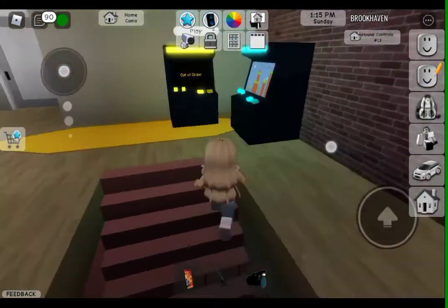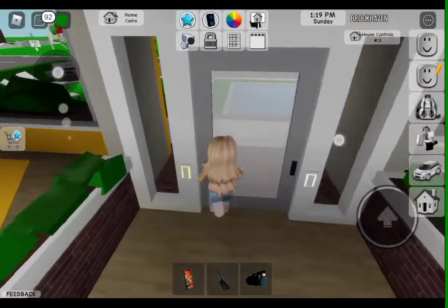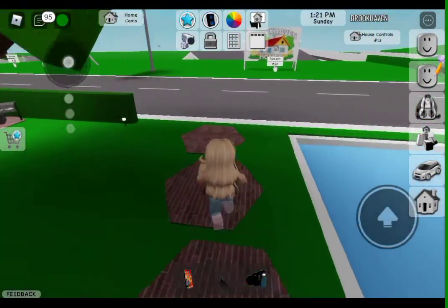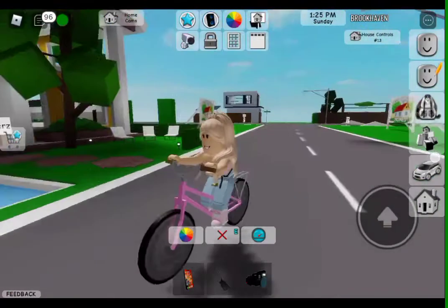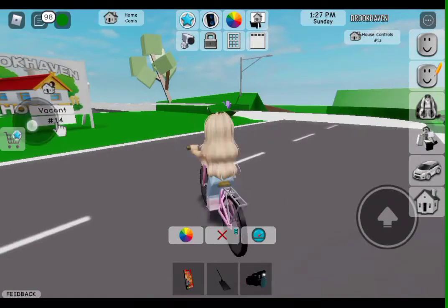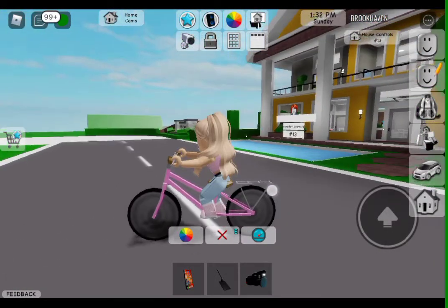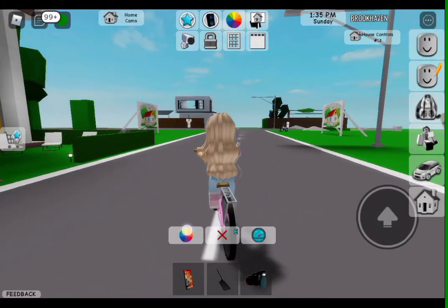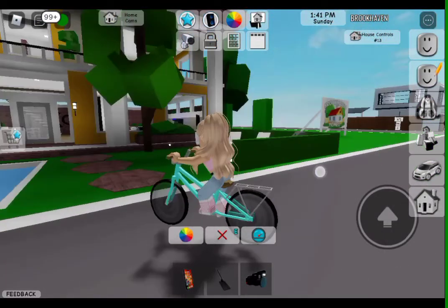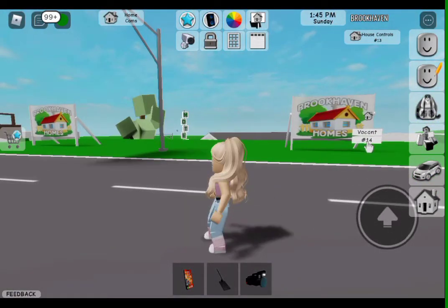And the other two updates that they added — they added two new bicycles: a boy bicycle and a girl bicycle. So this is a girl bicycle. As you see it's different from the boy bicycle — the boy bicycle doesn't have this metal thing at the back. And they also have the boy bicycle, which is a different design.